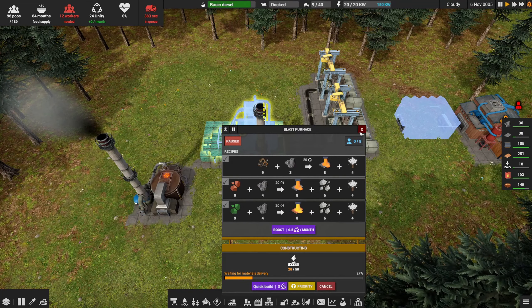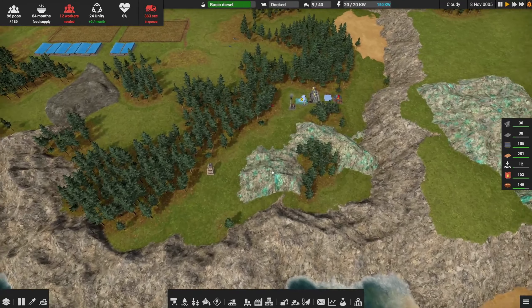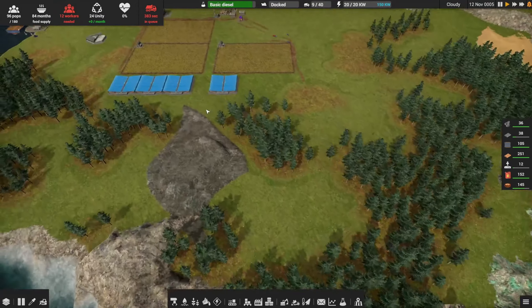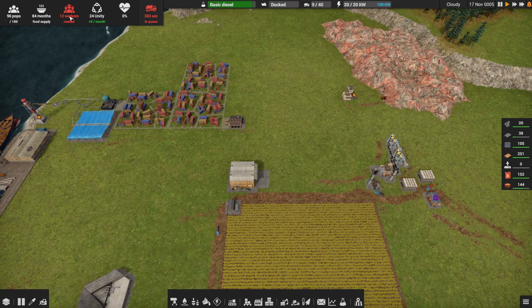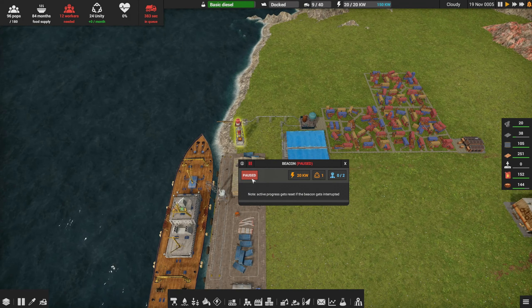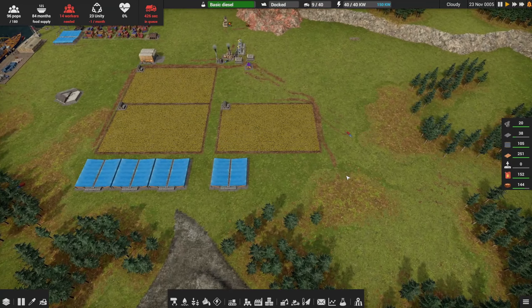We still need some materials on our blast furnace, and we don't have the excavator or a truck for the mines yet, so we're definitely going to need those. We've got 12 workers short. Power looks good — let's turn on the beacon. Food is at 84 months, so we might be okay, though I'm always nervous about food.